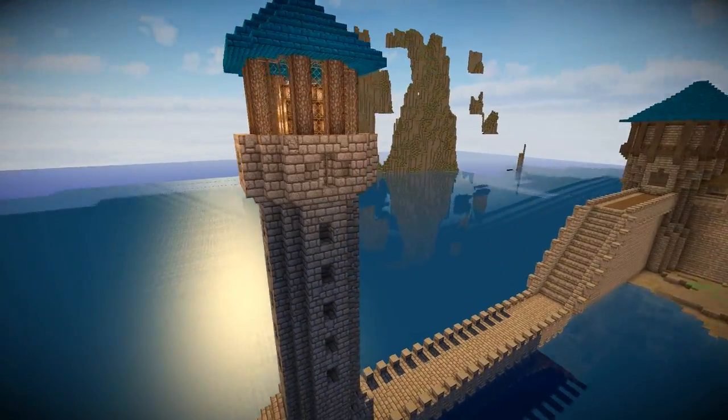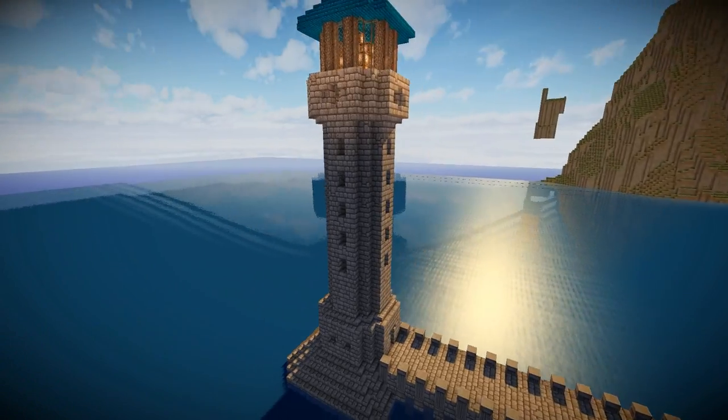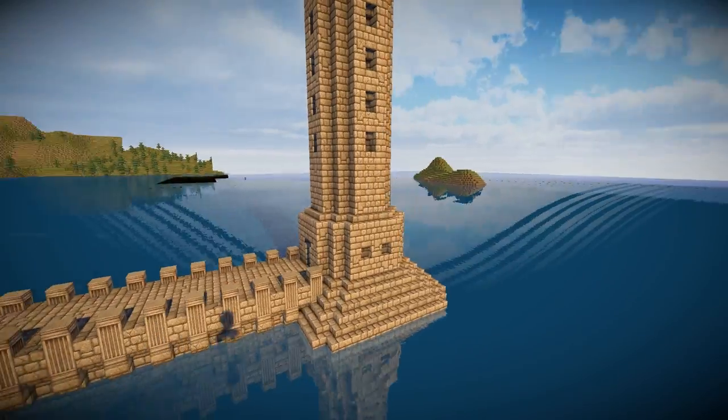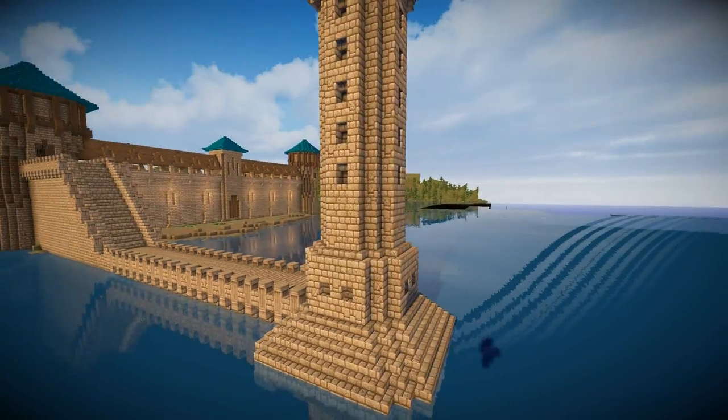Starting with this lighthouse, you can see I've chiseled in some detail using stone bricks upside down and the right way up along the walls, the sides, and the base of the tower itself.